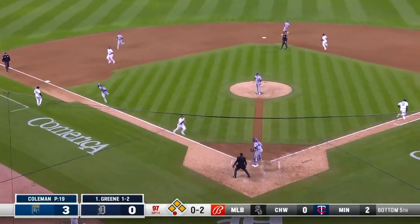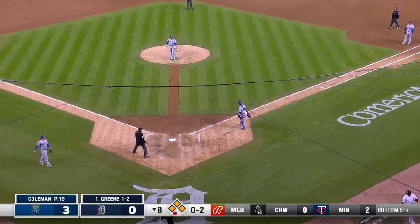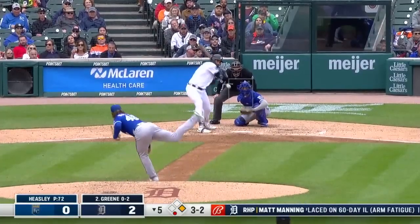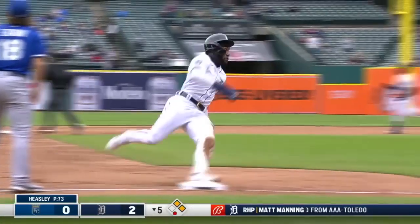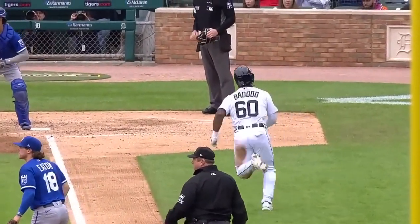Chopped to third on the charge — they come home with it. No, they don't get him. It was short-hopped and Torkelson beat it. Greene pounds one to right field, Dozier will have to play it off the wall — Greene will hustle for second. Santiago giving the wave home to Baddoo — here's the throw and it is not in time. Speed kills.